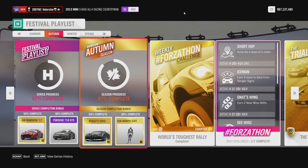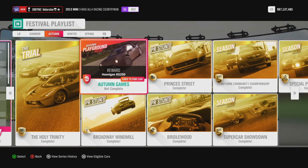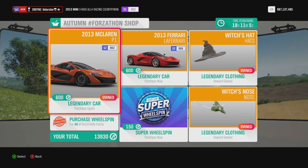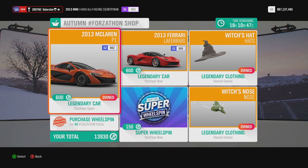Hey everyone, welcome to Series 15 and the Festival Playlist of Autumn. As usual, I'm going to show you the weekly Forzathon challenges, what to do, and also the cars that I used for the championships. Let's have a look first at the Forzathon shop. The 2013 McLaren P1 is a very good car — it can be used in the Trial and also in the Supercar Showdown. If you have the points to buy it, you should buy that car.